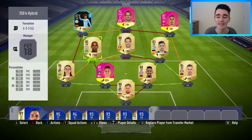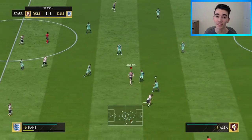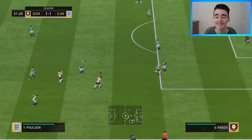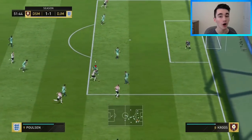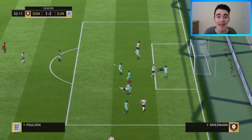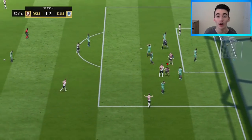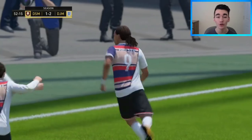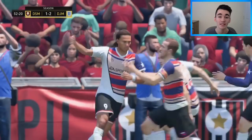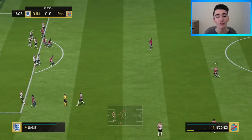Moving on to my highlights with this team from online seasons, I really did enjoy using this team, especially the Festival of Football players in particular. This Poulsen card is something special — he really has got everything you would want in a winger or forward. He could definitely play in a number of positions, playing really well as a striker being six foot four, with the physicality, the pace, and the finishing. Definitely recommend trying him out.